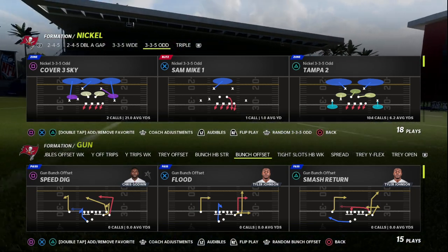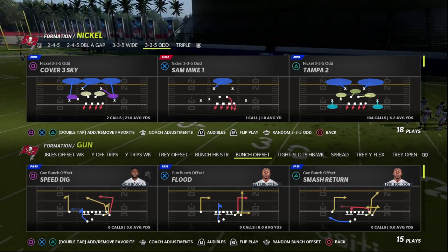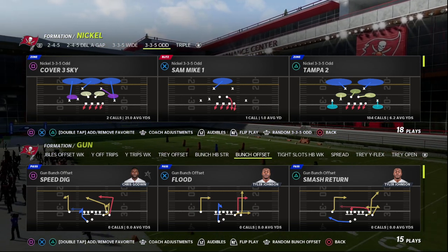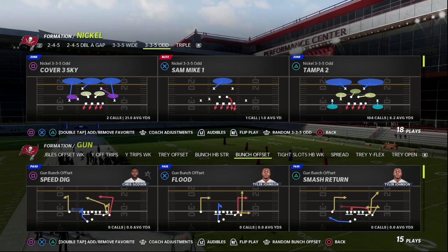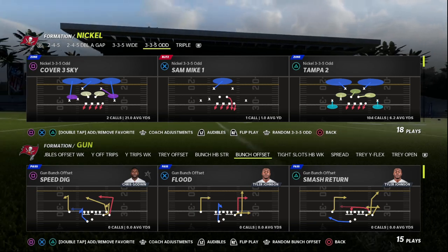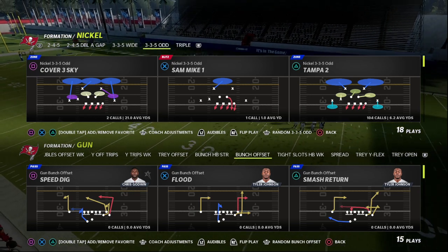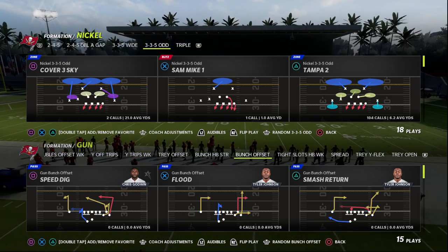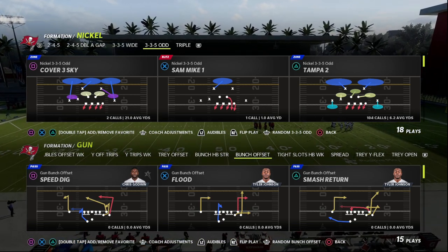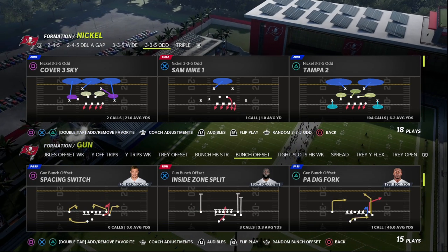I've loved the Nickel 335 Odd for years in Madden — I think it's always one of the best defenses, and in Madden 23 it's going to be one of the better defenses in the game. If you want to learn my entire Nickel 335 Odd defensive ebook, join my Patreon for just $10. You get access to over 25 Madden 22 offensive and defensive ebooks, plus a pivotal tip I just posted this week for Madden 23. The link is down in the description.